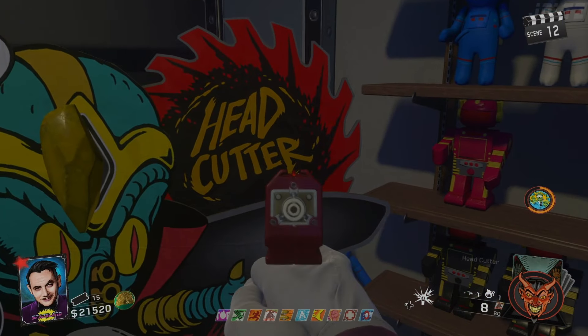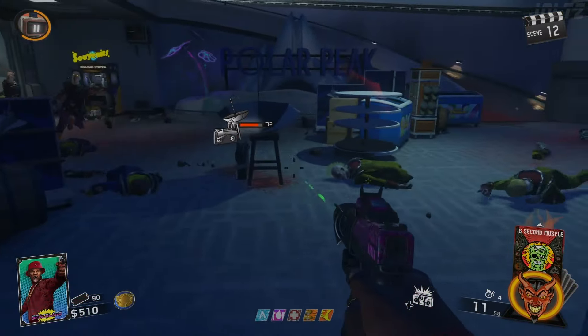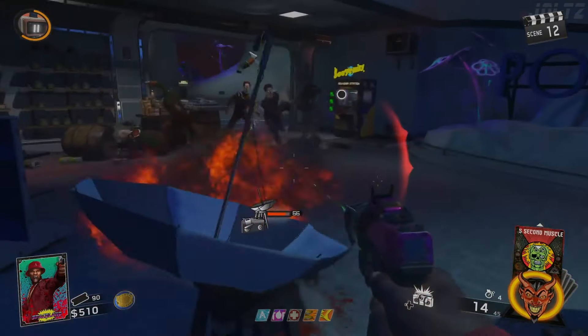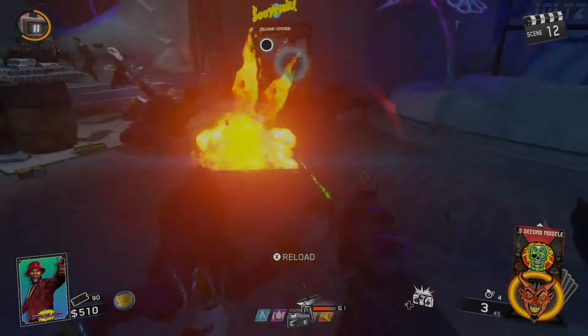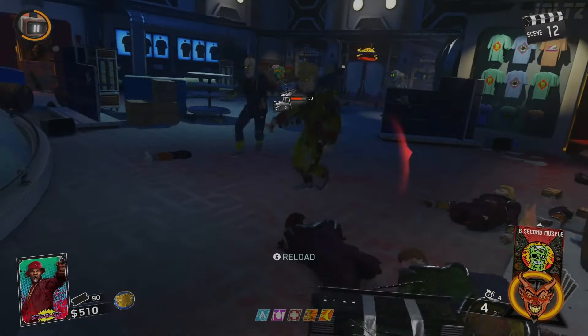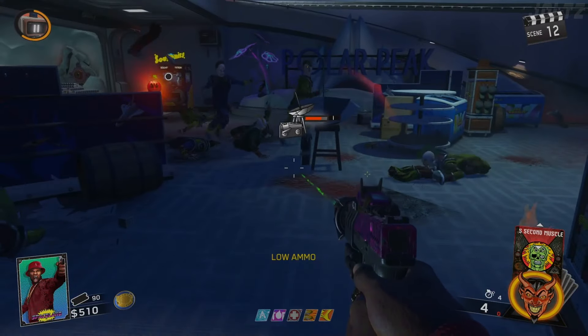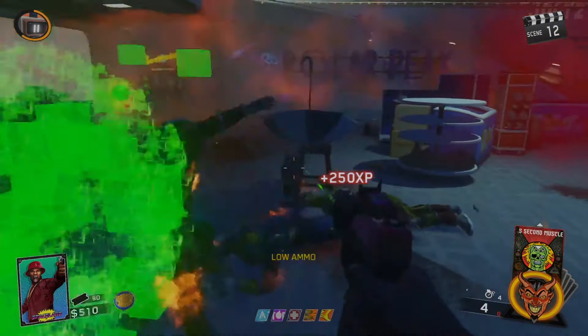Continuing with the Easter Egg, you need to defend the SETICOM two more times. They're in the same locations previously shown. When you find it, place it down and defend for 90 seconds — use gas grenades and a boombox if needed. After completing the second defense, flip the round to do the third and final one. This one is two minutes, which is really difficult, especially on solo.